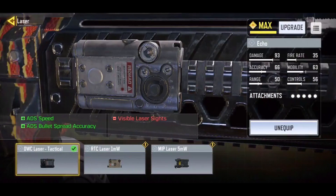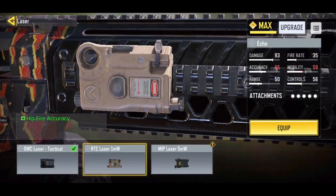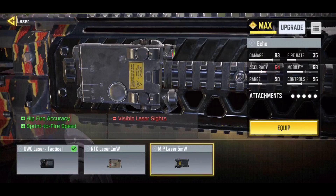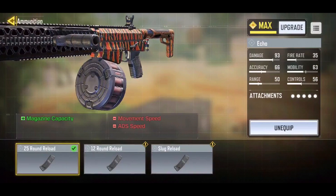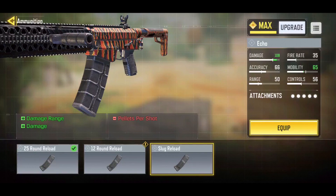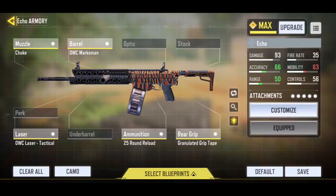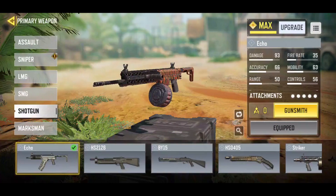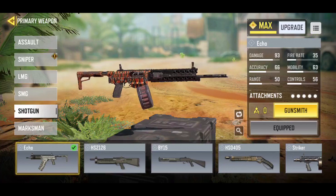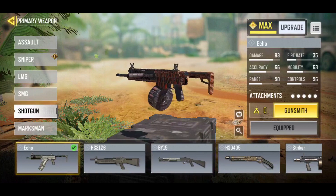There are two different styles you can run. If you're a hip fire only type person, I would recommend running the MIP Laser 5W. If you're the type of person that can go back and forth between ADS-ing and hip firing, run the Laser Tactical — that's what I run. You don't really need 25 rounds. I tried it with the slug rounds, and when it says pellets per shot are decreased, they are not joking. You've got to be kind of on point when using the slug. Honestly, just run with the 12 or the 25 rounds and you'll be so much happier. I'm also running the Granulated Grip Tape. Enough of me talking — let's jump into some gameplay. Everyone's been saying this gun is hit or miss, but I think it's really good, and if you're a shotgun user you're going to love this thing.